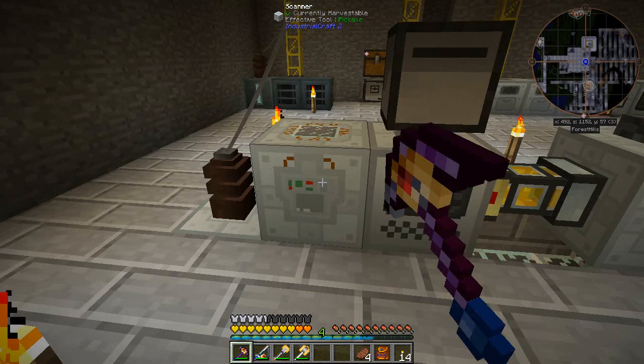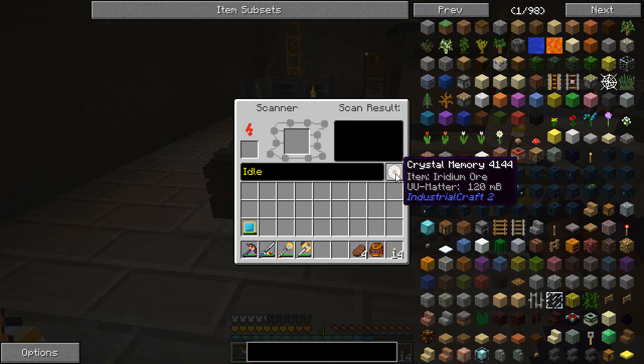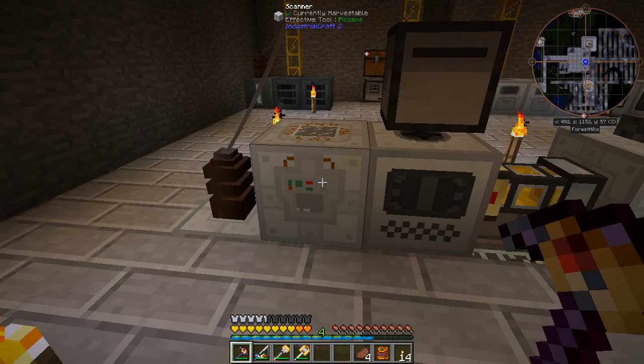We have finished scanning and the results look like this - it tells us what we're going to need: 120 millibuckets of UU matter to make one. It's going to be pretty expensive, but it's a lot better than trying to find a bunch of iridium ore out in the world. Now we can choose to delete it or save it, so let's choose to save. Now we have that with our 120 millibuckets - we've lost the iridium ore in the process, but that's okay, so now we can make more.